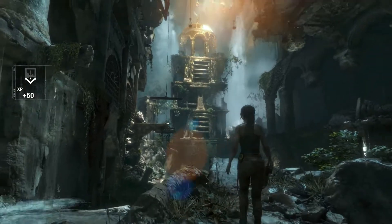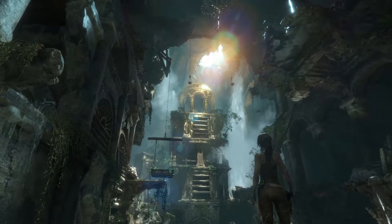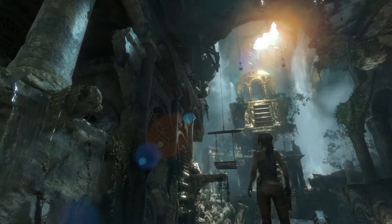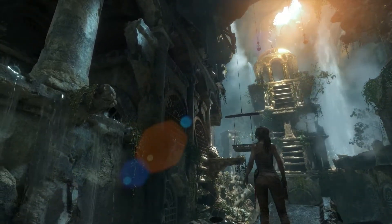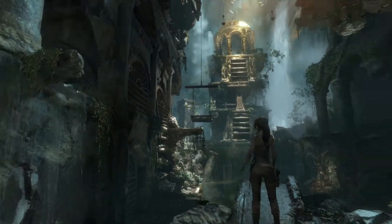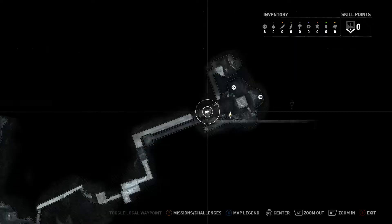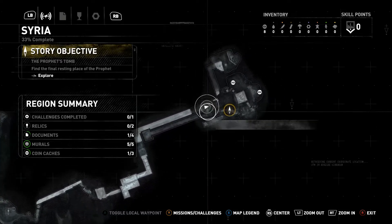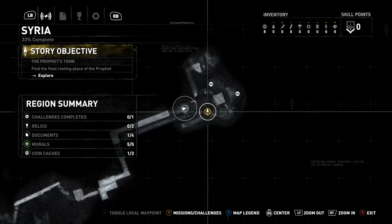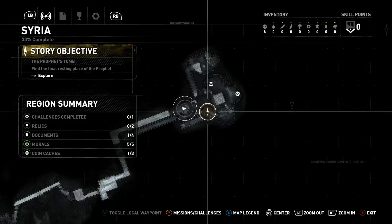Beautiful, stunning — good stuff. Some platforms gently swaying, hanging on what looks like rubber rope the way it's bouncing. Now we're actually adventuring. We've got coin caches highlighted on the map. We found a document — it was actually a scroll case, not an artifact relic, though it kind of is still a relic. We have a challenge to complete.